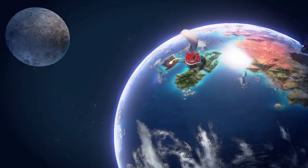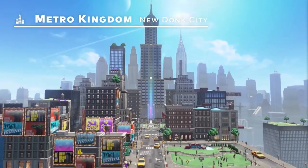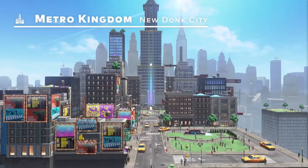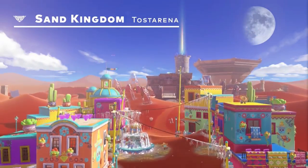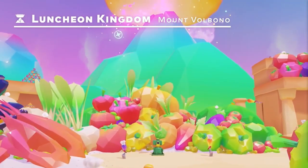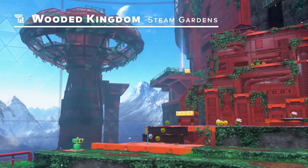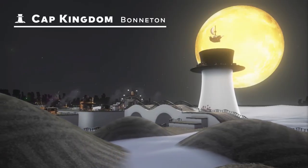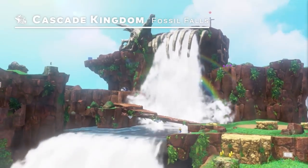This globetrotting adventure will take them all over the place. New Donk City in the Metro Kingdom. Toast Arena in the Sand Kingdom. Mount Volbono in the Luncheon Kingdom. Steam Gardens in the Wooded Kingdom. Bonneton in the Cap Kingdom. Fossil Falls in the Cascade Kingdom.